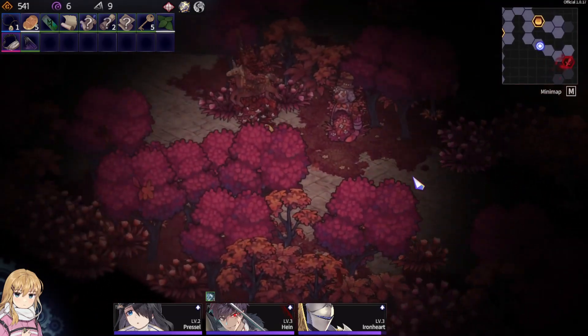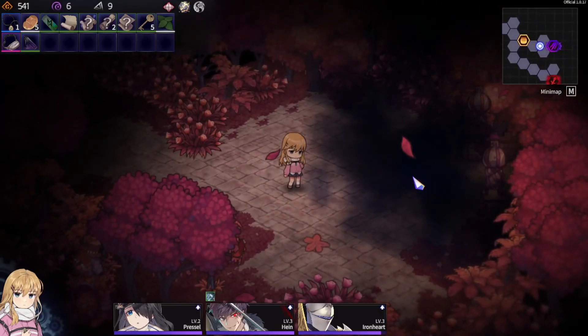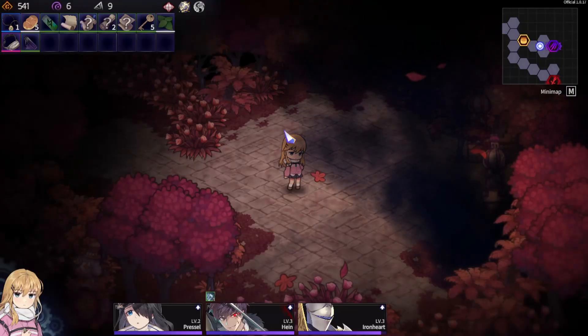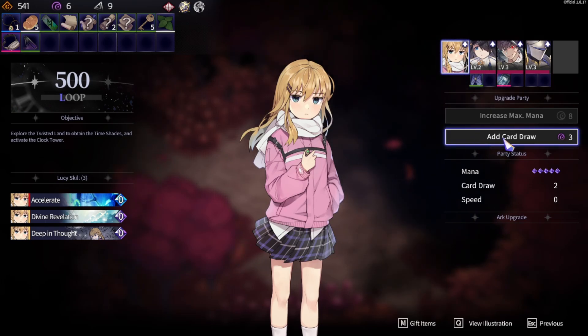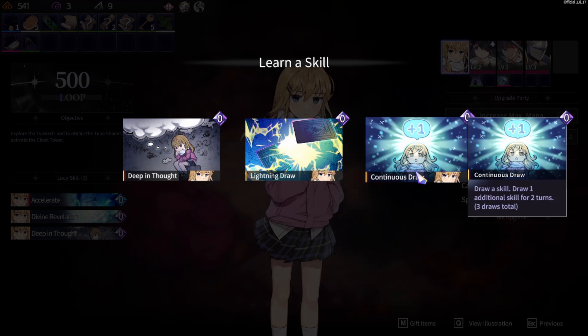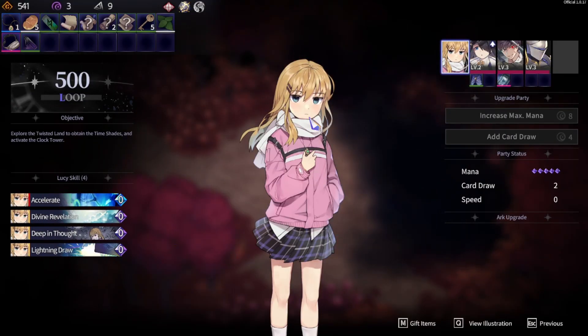Before we do that, I'm going to open up the path first. Those sparkly battles are kind of dangerous. I think I would love to have more card draw. I could get another deep thought, but it's not really that handy at this point. Draw a skill — draw one additional skill for two turns. Continuous draw sounds great. Lightning draw sounds even better.